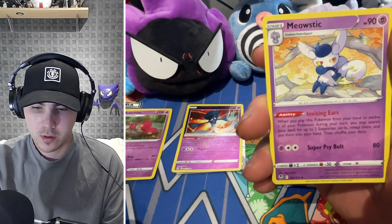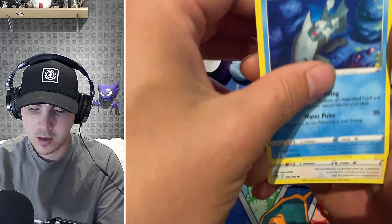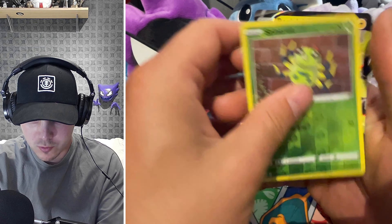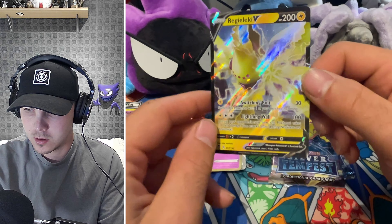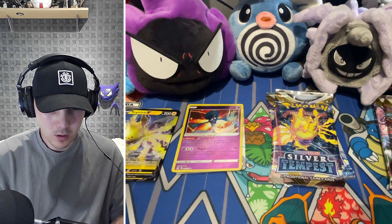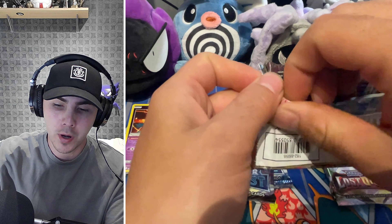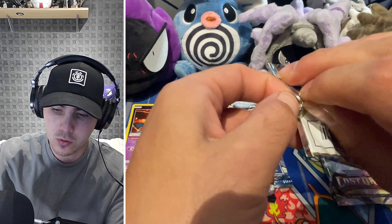We've got a black code card so there is a chance of something being in here. We've got Krokorok, Amoonguss, Meowstic, Sandygast, Forlurcha, Relicanth, and Binacle — and we've got something here. It's a Reguleki V — another hit, but this time for Silver Tempest. It's a decent card; a lot of people are using it right now on the online game with the Vmax, which gives 30 damage extra to all your Electric Pokémon. Lost Origin still winning with the Full Art and the Radiant Gardevoir.